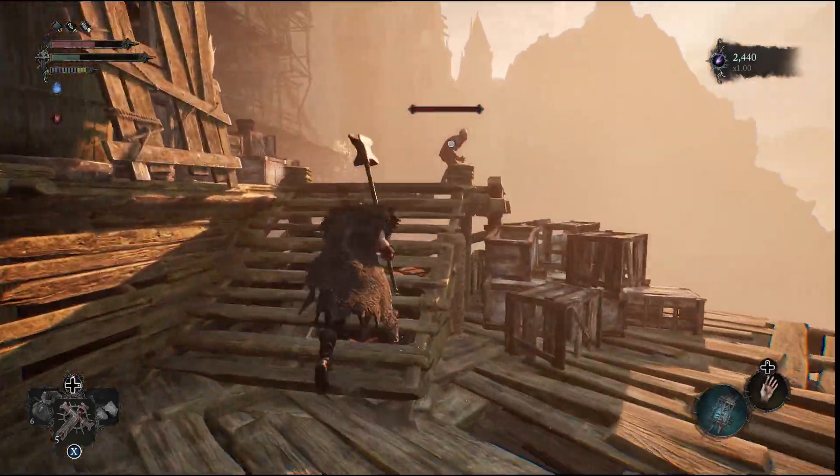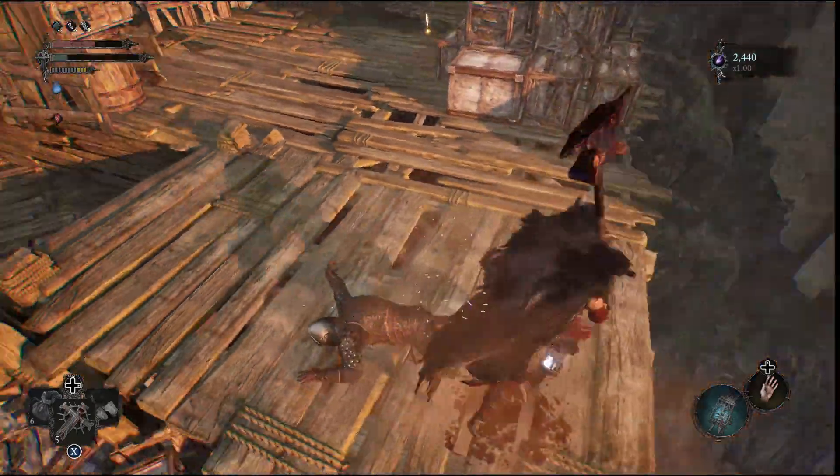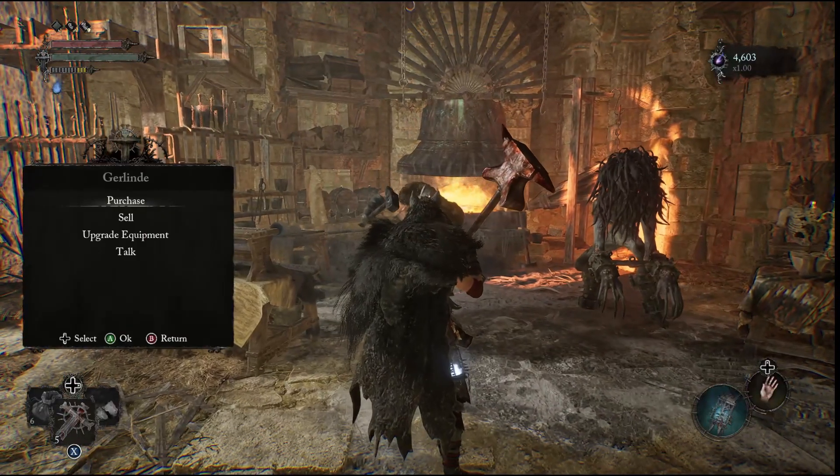There are 4 of these mace enemies in this area. Go ahead, take all of them out and repeat until you get your 4 regular Deryllium Nuggets.